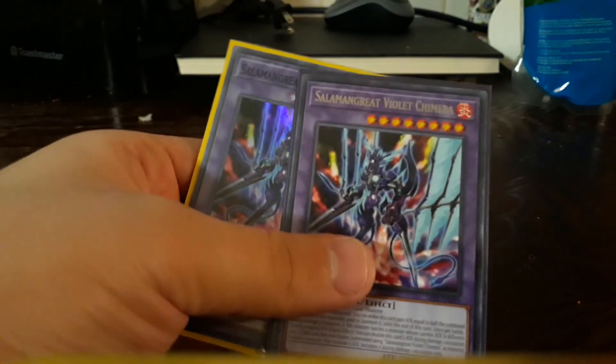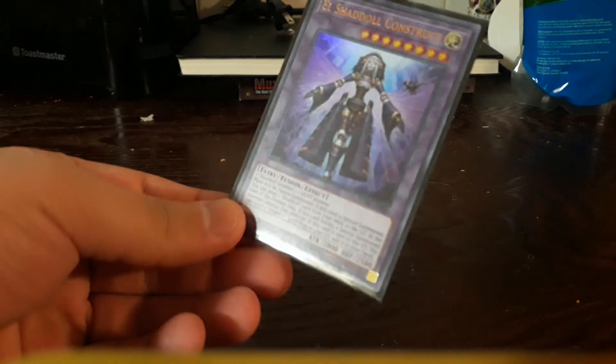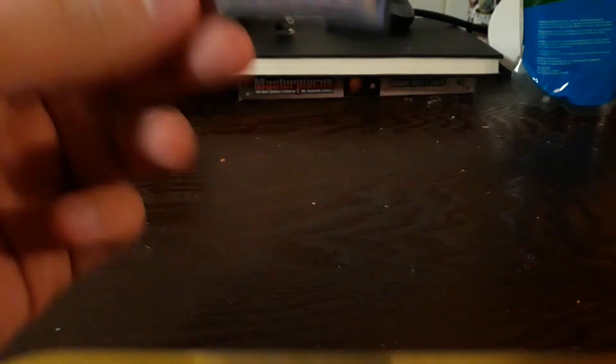For the side deck I have some Super Poly targets. I have Mudragon of the Swamp for stealing greats, which is nice and all — just to make sure they can't out the weirdos. For sure El Shaddoll Construct — it helps sometimes but not all the time, just sometimes.